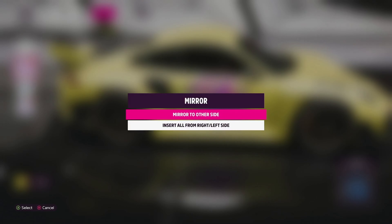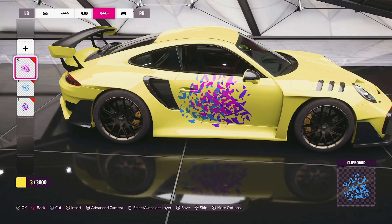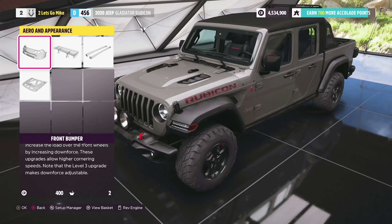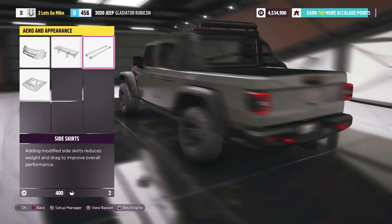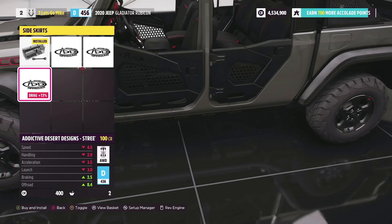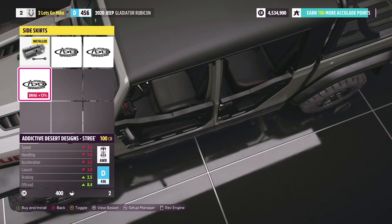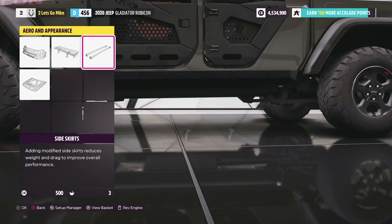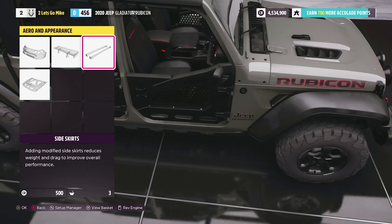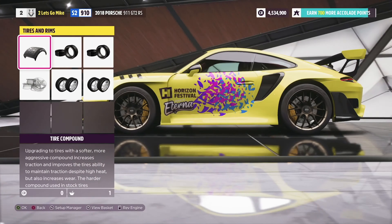This segment with the livery editor was during the Forza Monthly, not the Let's Go stream. In the Forza Monthly they showed off a few more little bits of info — for one we got a look at some customization. They showed some door panels on this Jeep Gladiator as well as a new body kit for the GT2 RS, which looks amazing.